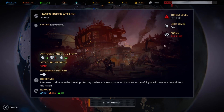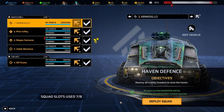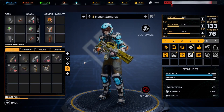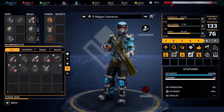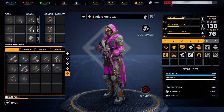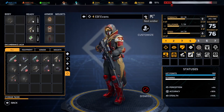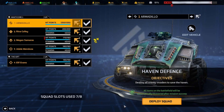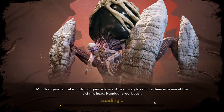Threat level extreme — the Pure. The Pure, when you first start encountering them, are incredibly difficult — really very difficult encounters. They're heavily armored so I'm going to keep this gun. Everyone else is okay and we do still have our tanky boy, so we'll see how we go.